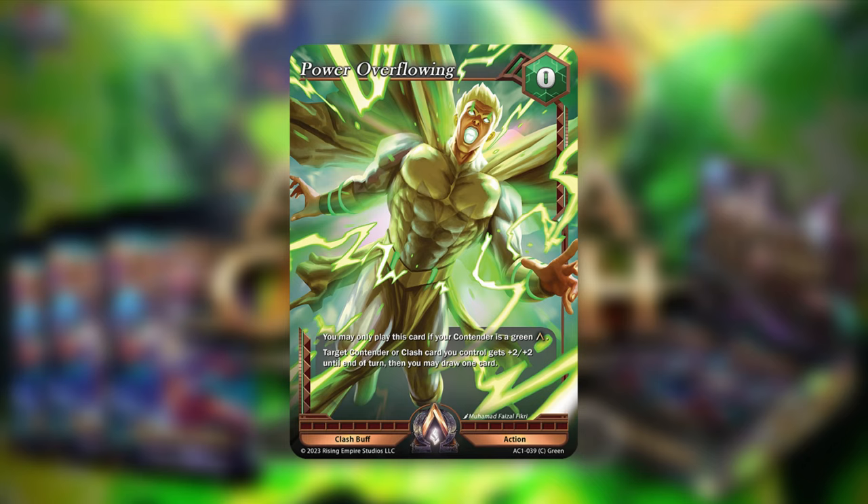Before we jump in, I'll quickly bring up Power Overloading — this is green's Clash buff. It's the same as all the others: a zero-cost Clash buff action. You may only play this card if your contender is a green alpha. Target contender or Clash card you control gets plus 2, plus 2 until end of turn, then you may draw one card. As a reminder, you can only play four Clash buffs in your deck, and a card can only be affected by a Clash buff once per turn.